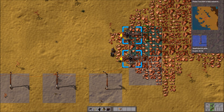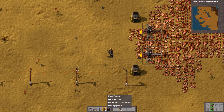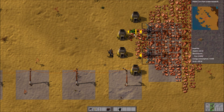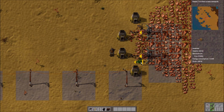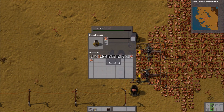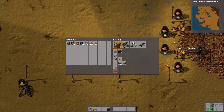We'll put power pylons going round here. We need coal — let's fill you up. And there we go, copper is done. Or at least we're getting enough copper, which is always good.